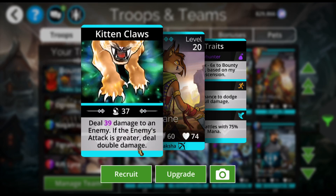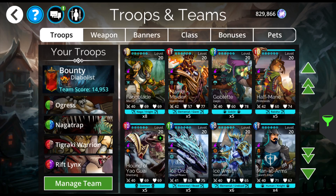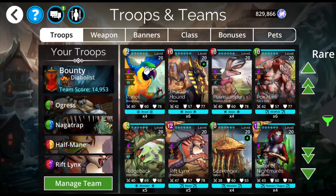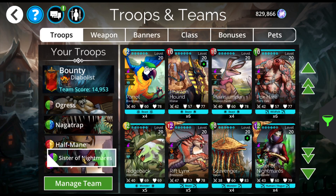Half Mane: if the enemy's attack is greater, deal double damage. And it starts with 75% mana. So let's throw this in here. We keep the Naga Trap, and then what else is going to hit hard? Sister of Nightmares — she can inflict lycanthropy, which kind of sucks, but she does start with 75% mana and she does hit two enemies. So I might throw her in there. No mana blocks — awesome.